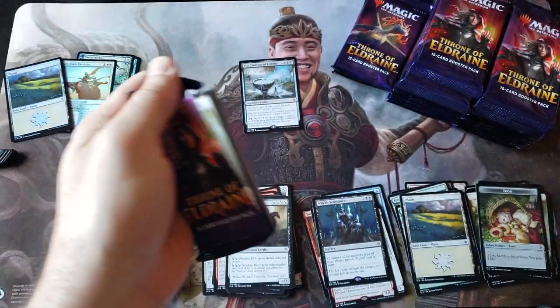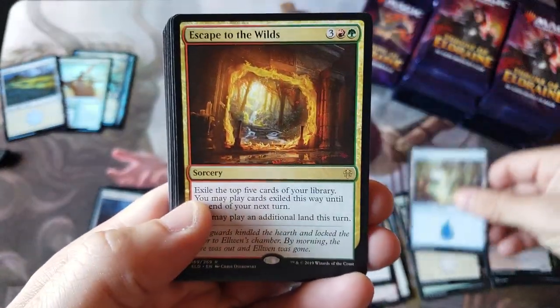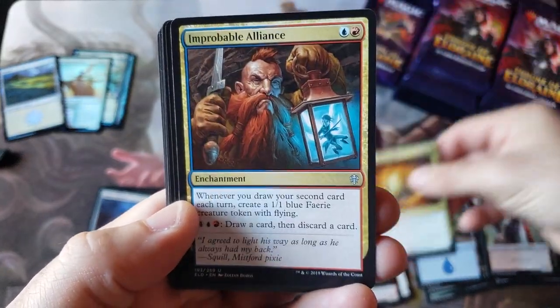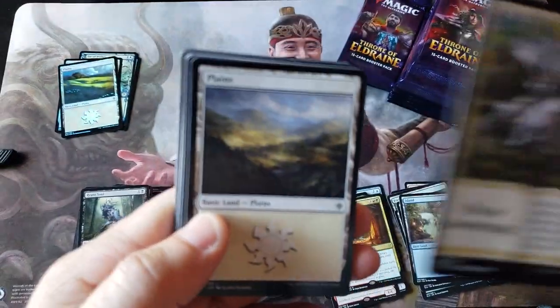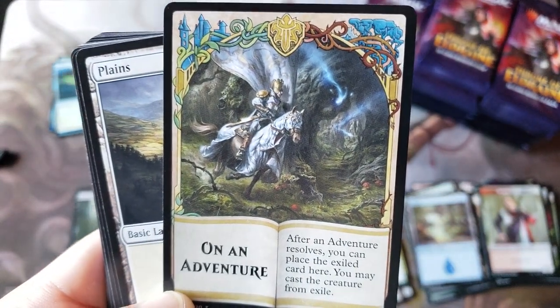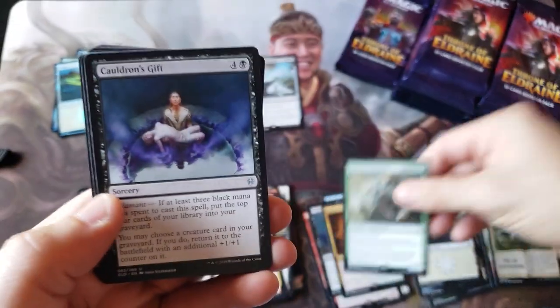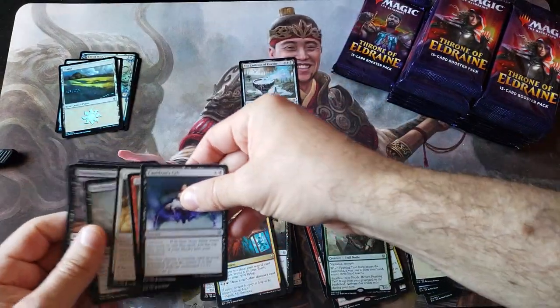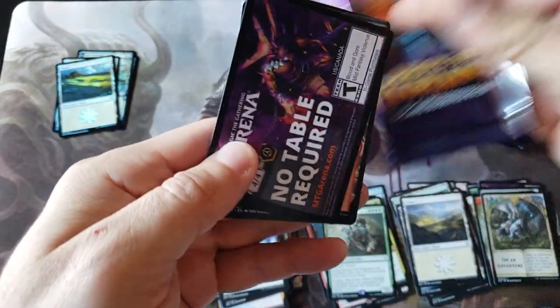So I'm very surprised about that showcase Fae of Wishes - does that take the place of the foil rare? Escape to the Wilds and Rudy's hairy dwarf face. That's what I really want to learn today. I do love those adventure tokens - those are just so neat looking. I know I'm like late to the party. I was so backed up on box opening videos.